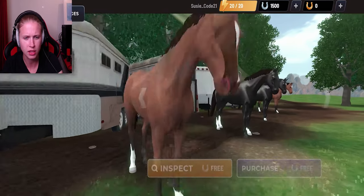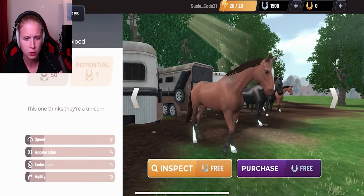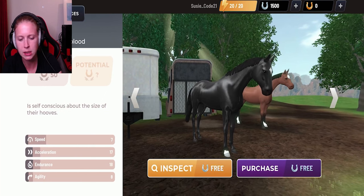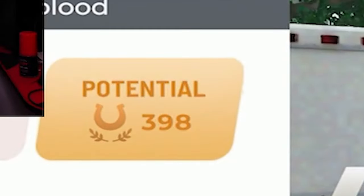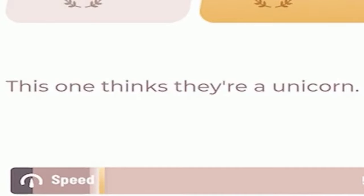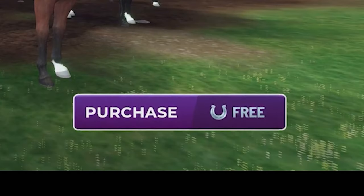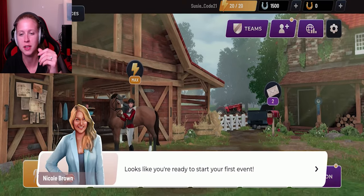Yeah, which one of these two really? 10, 14, 12, 14 versus 12, 14, 14, 10 - so obviously this one. Horse power, inspect - why not? Let's see how that goes. Potential - oh, it has that potential thing, I remember that from the equestrian game. This one thinks they are a unicorn! Okay, thank you for the information. Let's purchase this beauty then.